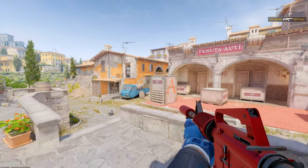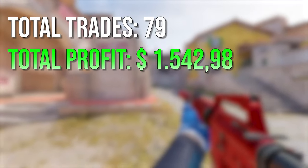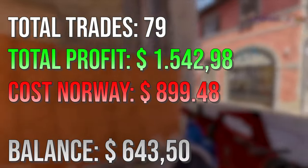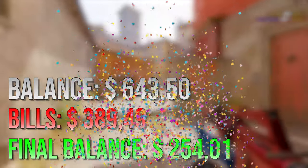In total, over the last seven days, we did 79 trades, which resulted in a profit of $1,542.98. For our travels in Norway — plus everything we bought, ate, and so on — we spent $899. This is a lot for one week, especially without paying for any accommodation. That leaves us with a balance of $643.50 to spend on my bills, which I still had to pay even though I didn't live here during that time. Bills summed up to $389, which means we made it. Another week survived solely on CS2 trading, even while traveling to a foreign and expensive country.